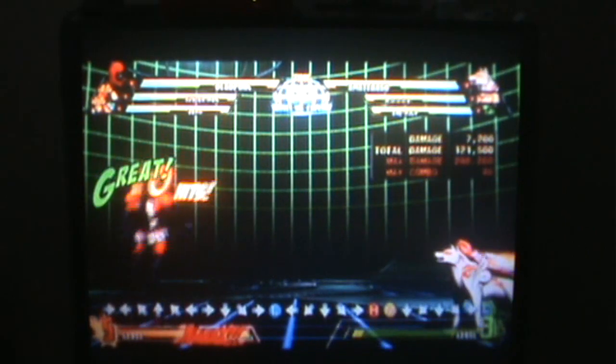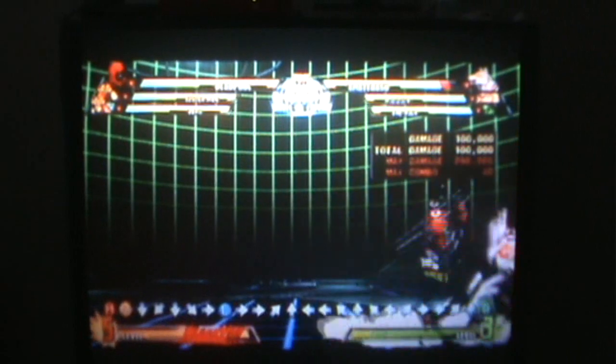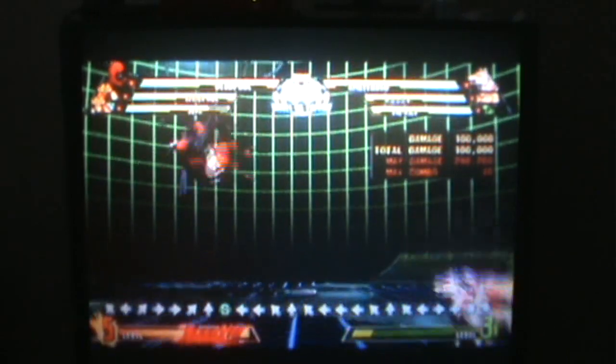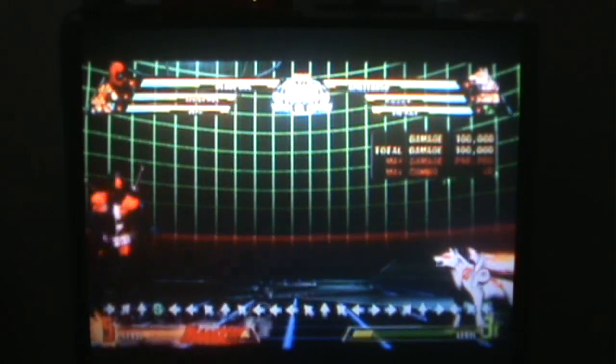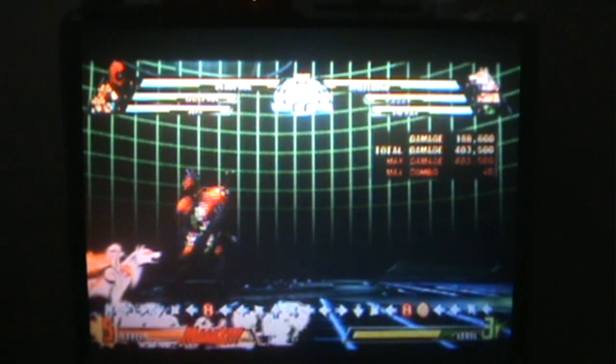Normal Trigger Happy only hit them ten times and was one small burst. The Trigger Happy hyper combo version hit them 40 times and was way more powerful. Most of the time characters' hyper combos are just beefed-up versions of their normal special moves. Take Quick Work, for example — the across-the-screen slashing move. It has a hyper combo version called Cut in Time. It darts across the screen and slashes, except it's more powerful with a lot more flashy animations.